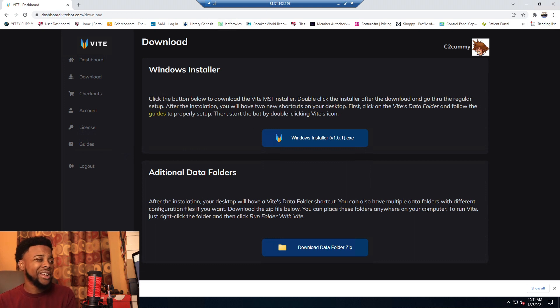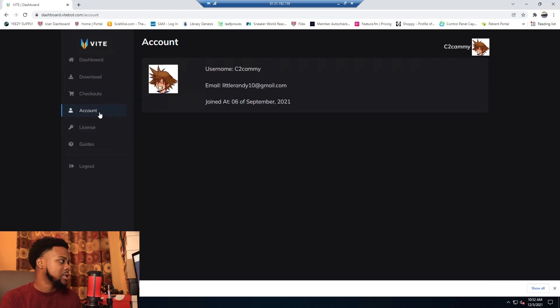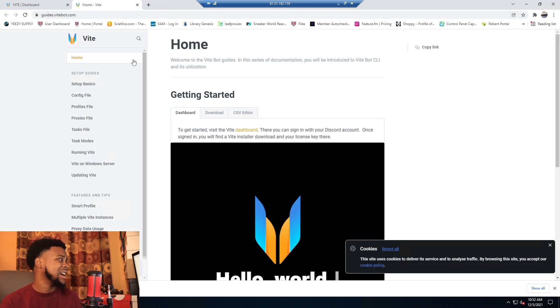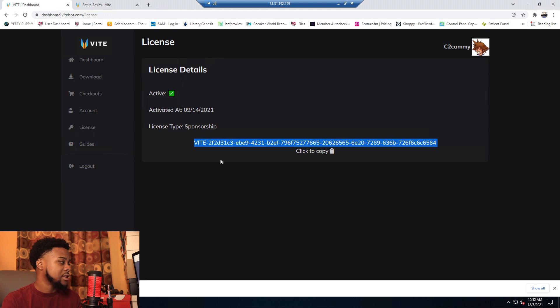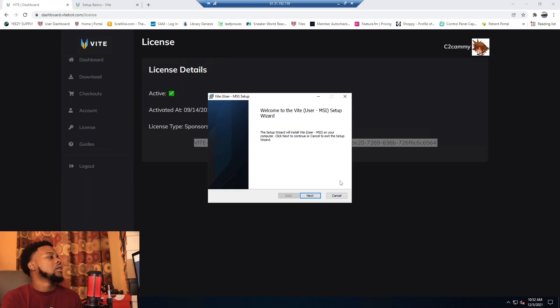You can look into the guides — they explain everything. My account shows I joined September 6th. My license key is a sponsor-type license. Let me copy that so when I open the bot I can install it. Built into the dashboard there's a link that takes you right to the guides. Let's go back to the other tab, confirm my license is copied, and open up the bot. This is a fresh install on this new server.